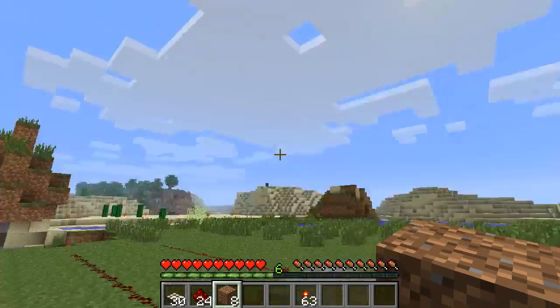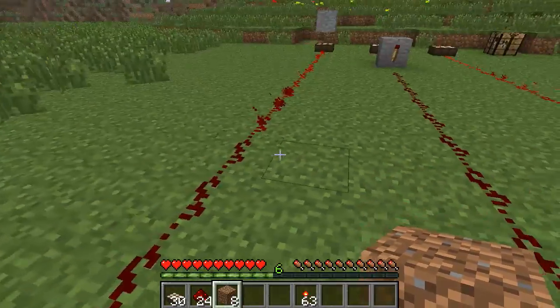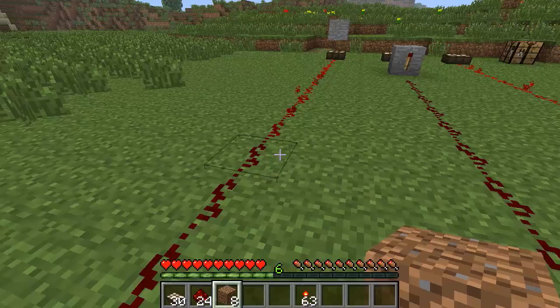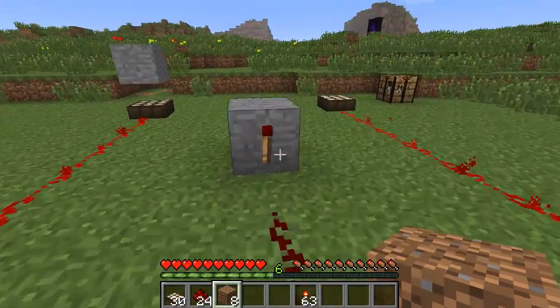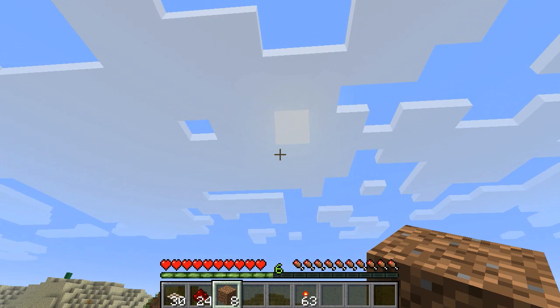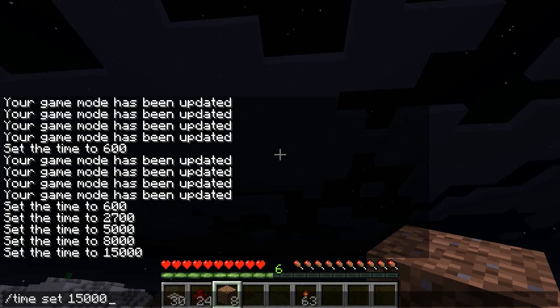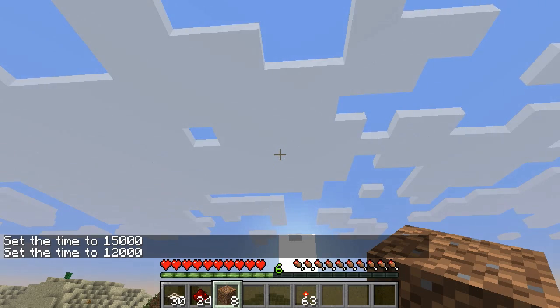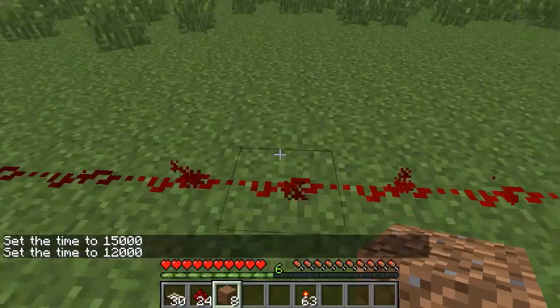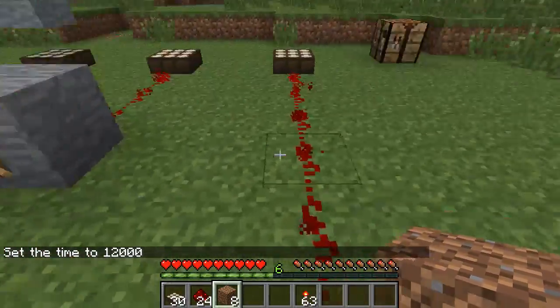Now that the sun is slowly starting to go down, you can see that this one's also starting to get unpowered. This one is already going even further down, which is interesting. Now that the sun's actually going down, I'm going to speed it up a little bit more — let's say 12,000. So this one is starting to really dissipate, and this one is also really starting to dissipate.